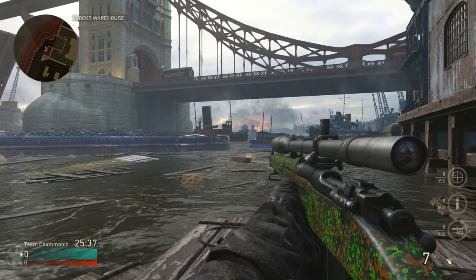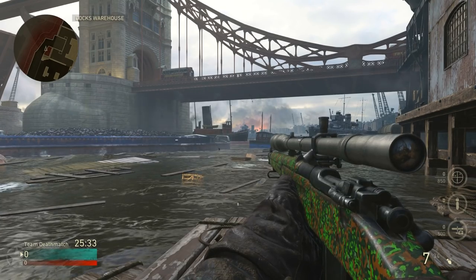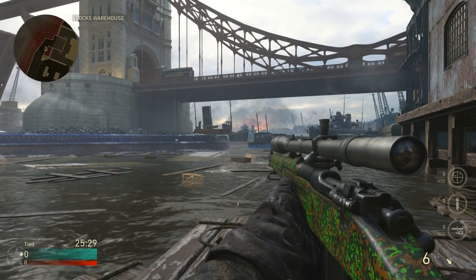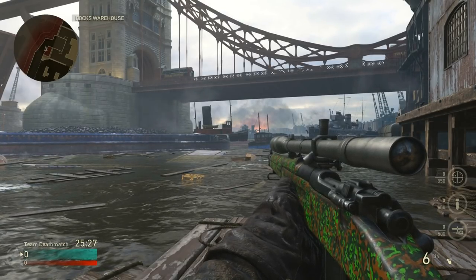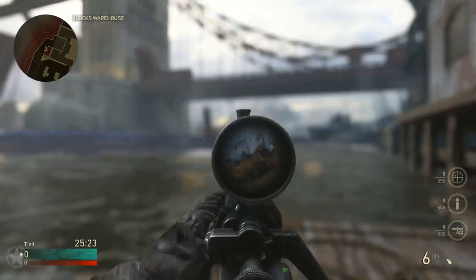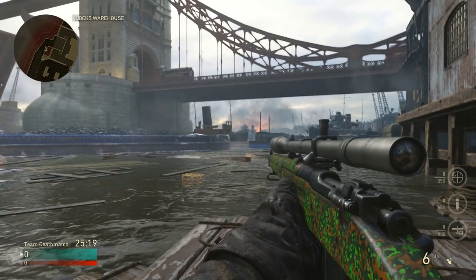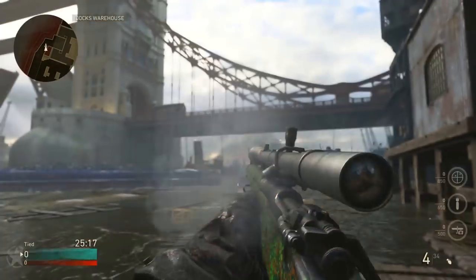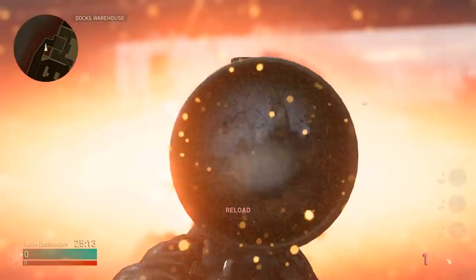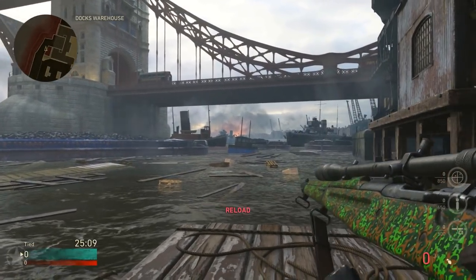Depending on what type of sniper rifle you want to use, it's going to be a little bit different. The Springfield scopes in a little bit slower than the Kar98. Because the Springfield scopes in slower, you'll want to get used to it too if that's what you're going to use. Just scope in a bunch of times, get used to that feeling, and try to take the shot immediately when the scope comes up.